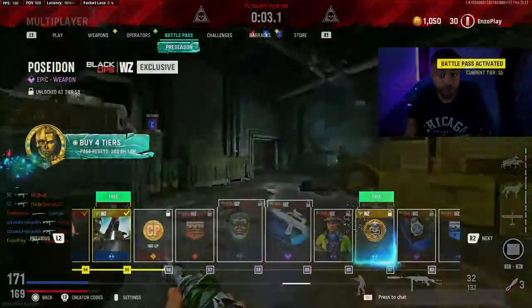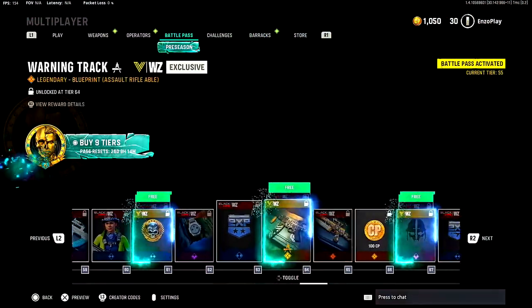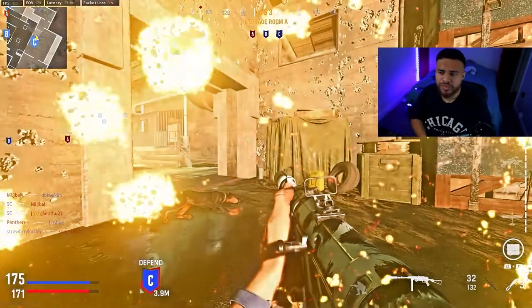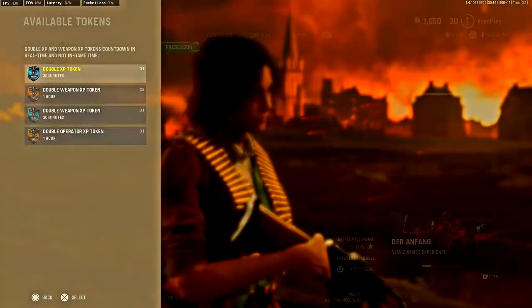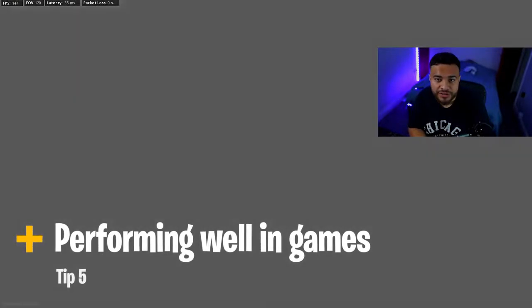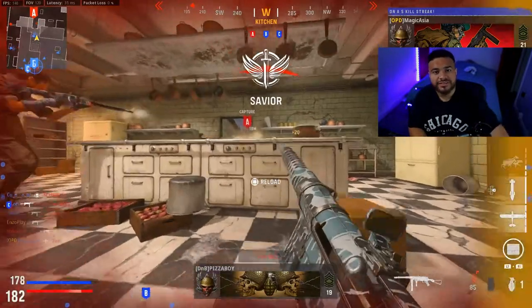Double XP — you receive a lot of weapon double XP tokens in the Battle Pass, and having the Battle Pass also gives you an extra 10% XP. You can also get double weapon XP from your local shop through products like Doritos or energy drinks, so it's worth picking those up.